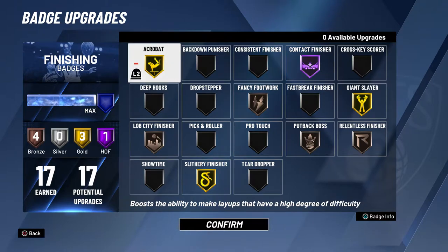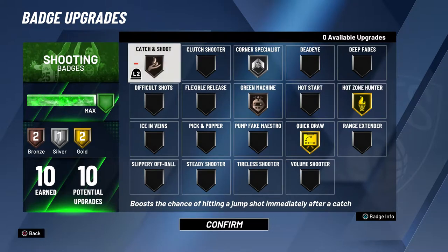You don't really need putback boss — I just have it for fun. For shooting badges, you definitely want quick draw gold and hot zone hunter gold. Hot zone hunter helps so much with my releases on this build. Catch and shoot and corner specialist are also good, but on players with lower threes they're better at bronze or silver. I run catch and shoot bronze, and either corner specialist silver with green machine bronze, or corner specialist gold without green machine.